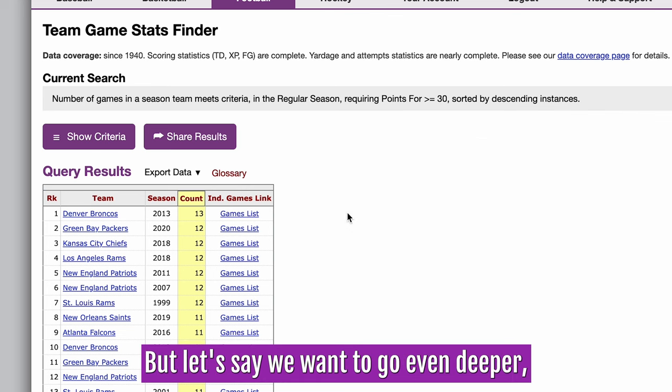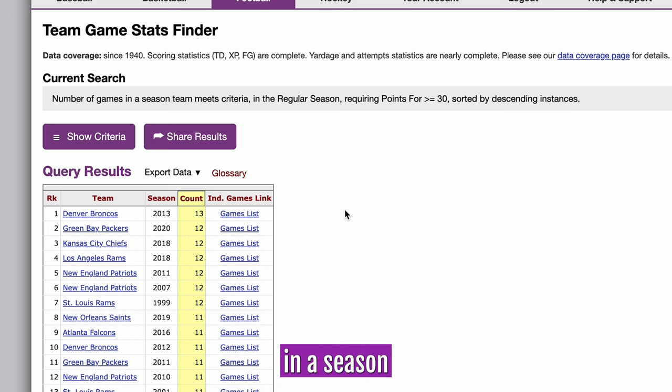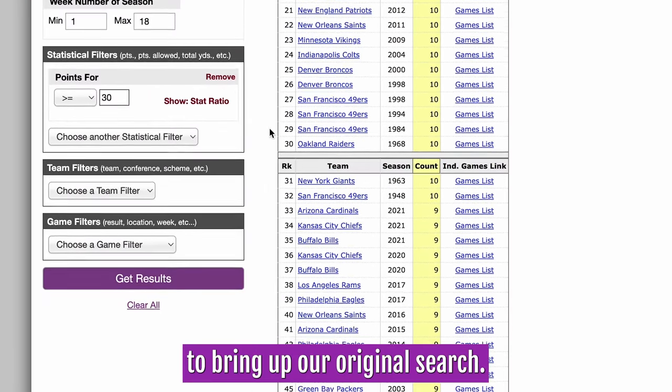Let's say we want to go even deeper, and we want to see what team had the most 30-point games in a season while also losing the coin toss. All we would need to do is hit the Show Criteria button to bring up our original search,